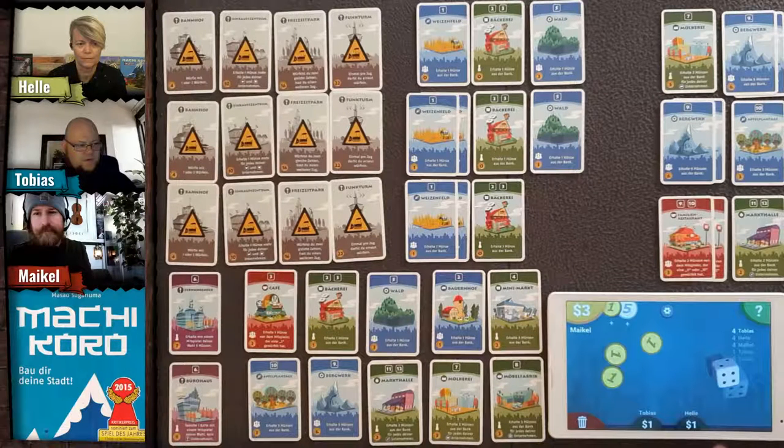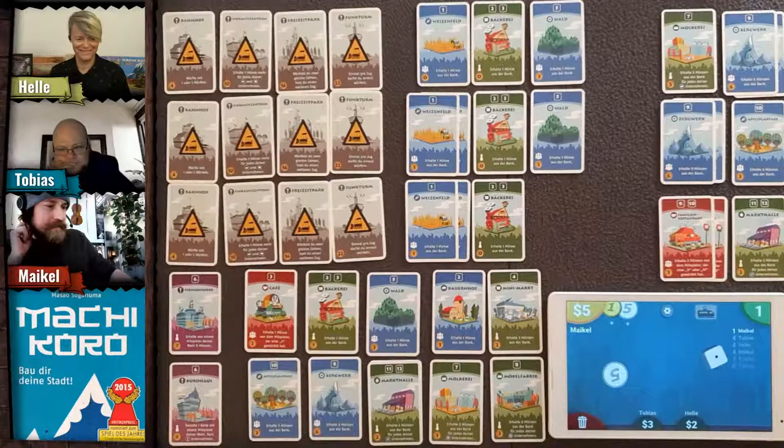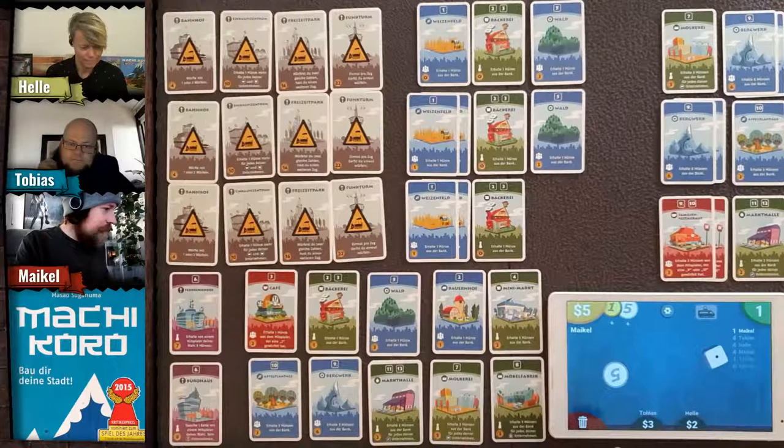It's my turn — I roll one die and get a one. Congratulations everyone: Tobias and I get two coins each, and Helle gets one. I decide to buy another forest as well before they're all gone — three coins.